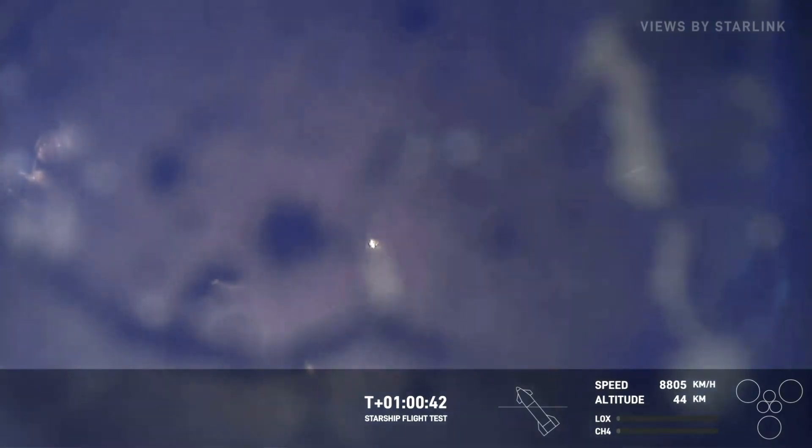We still have live views — Starlink is doing an incredible job. Maximum aerodynamic dynamic pressure passed. External temperatures are dropping — those external pressures are dropping. The question is how much of the ship is left. We can still see some particulate coming off, and unfortunately we do have a cracked camera lens.